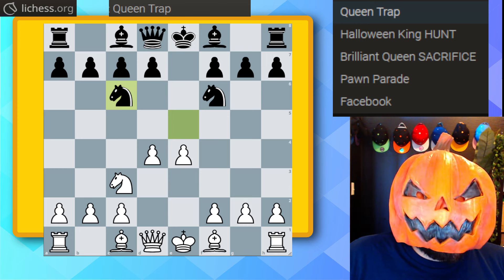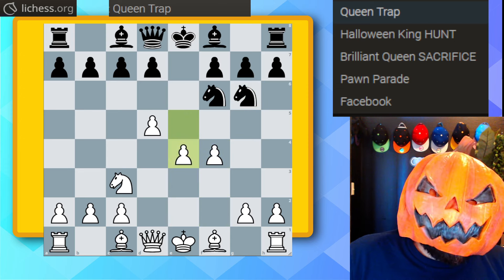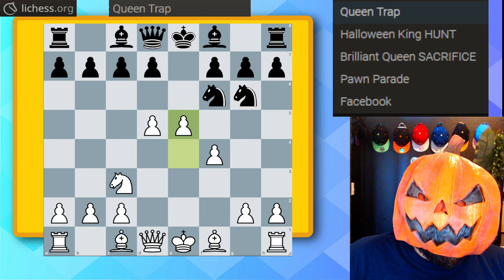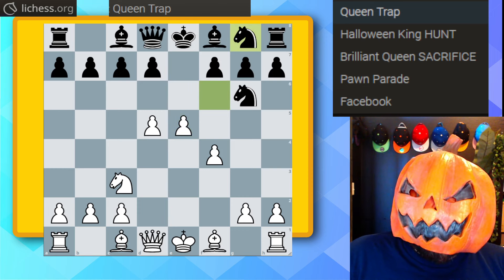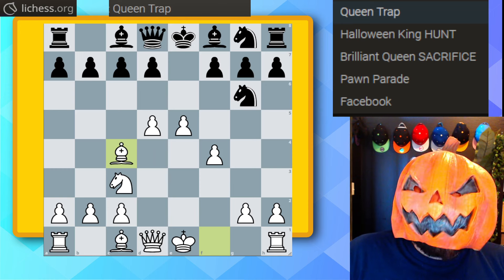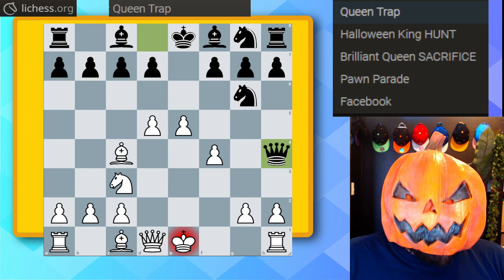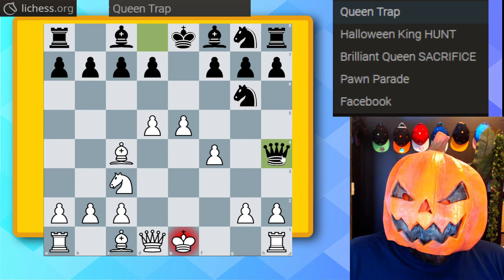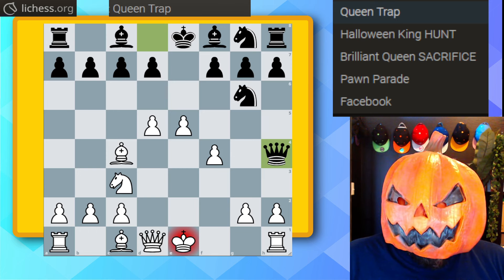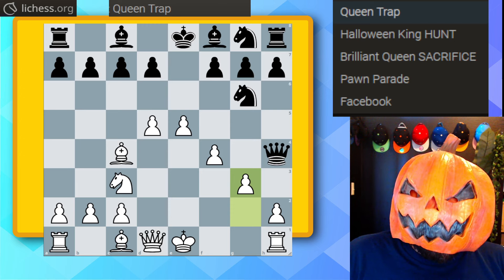As before, this is not the best for black. We kick him back: d5, knight e5, pawn to f4, knight to g6, e5 — these pawns are just taking over the board. The knight goes back to g8. White plays bishop to c4, and here black goes astray with queen to h4 check. This gets played by many people even though it's not best — the queen comes out too early and just gets kicked away, and in this variation she's going to get trapped.